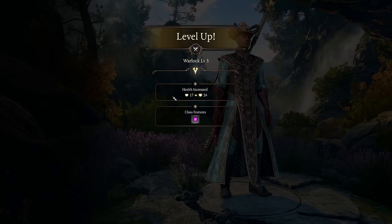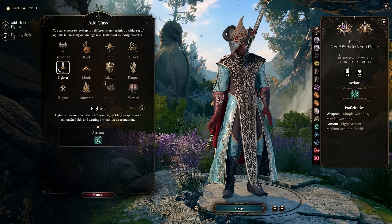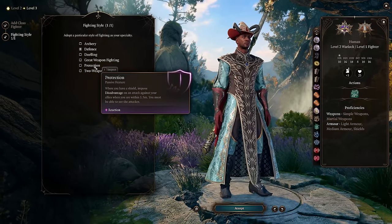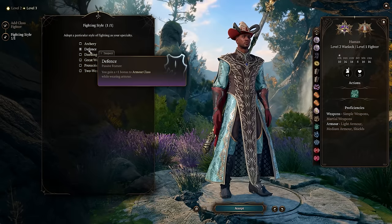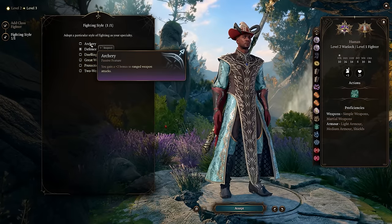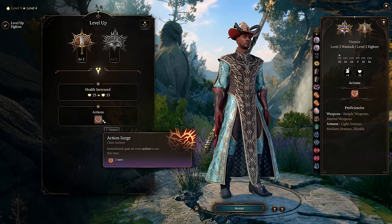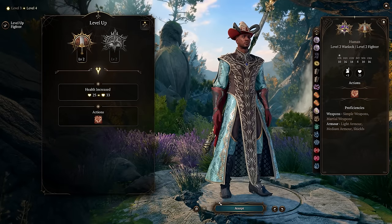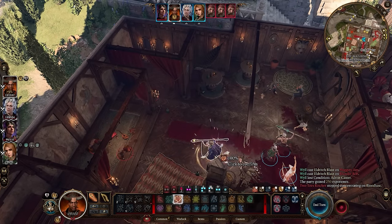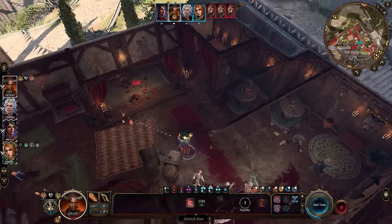At character level 3 we pick the Fighter class. Unfortunately there's no ideal fighting style for this build — Defense doesn't work because the robes don't count as armor, and Great Weapon Fighting only matters if you want melee. What we're really here for is Fighter level 2, which gives us Action Surge — an extra action to use this turn. This is how we'll be able to cast up to 4 spells in the same turn, between Haste and the Quickened Spell metamagic we'll get later.